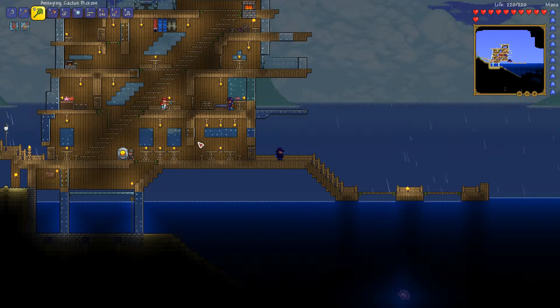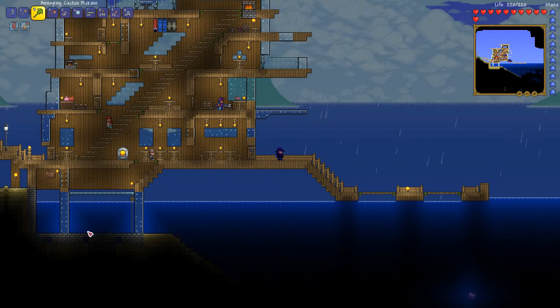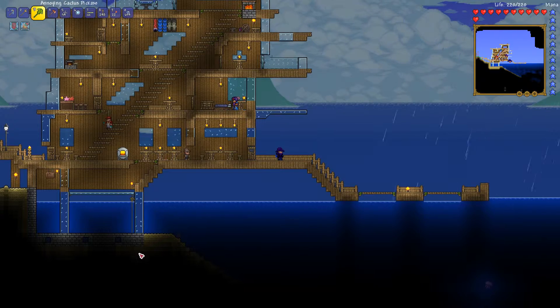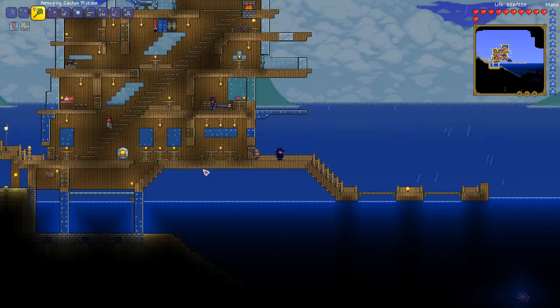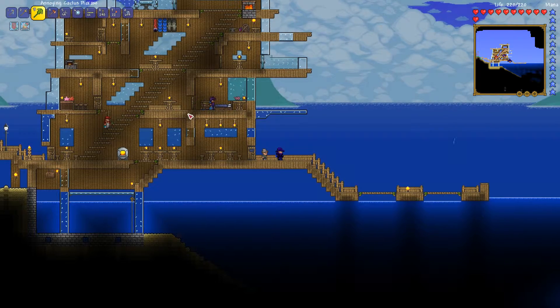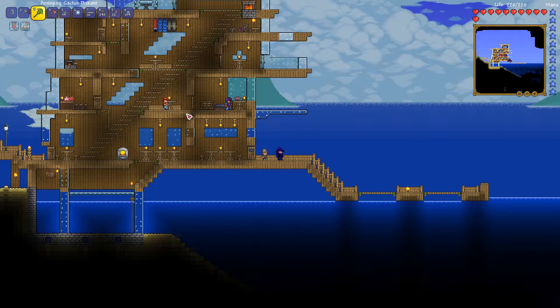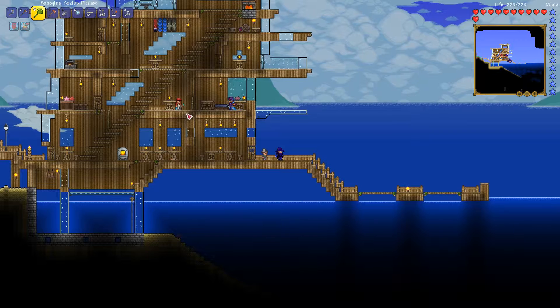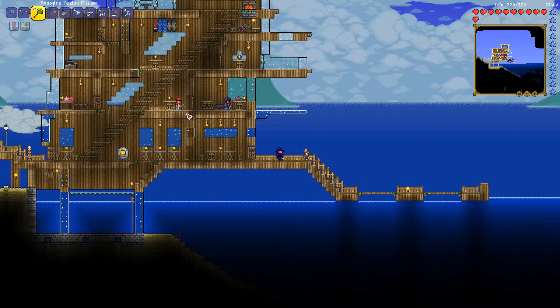Also, I was just thinking before I started the episode — you know how originally I said this was going to be a giant storage room that drops all the way down? I was thinking maybe I can have that in between, and then have another building right here. It's going to be touching this but not connected to it, and that'll be the storage room. I think that'll look pretty cool. It'll probably be made out of stone or something.